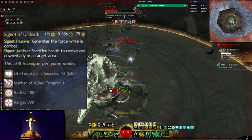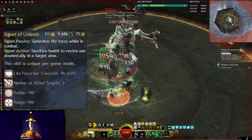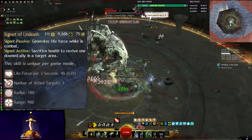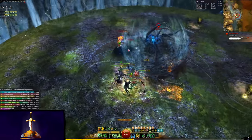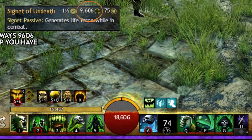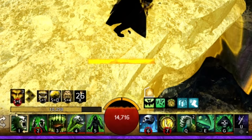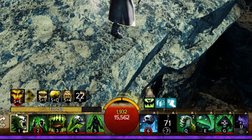Signet of Undeath is an incredible utility skill. A short cast time ranged revive is exactly what the doctor ordered for retrieving players from deaths who are too far away to reach before they meet their doom. It also passively generates a lot of life force too, thanks to the massive health pool. An interesting thing about Signet of Undeath is that it costs health to use, but it's a fixed amount, not a percentage, so it doesn't hurt that much. And it can also use barrier instead, so if you want to avoid taking health damage while going for a Signet revive, then barrier up first.